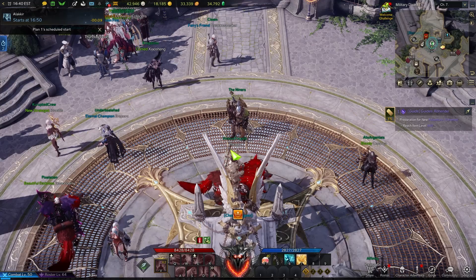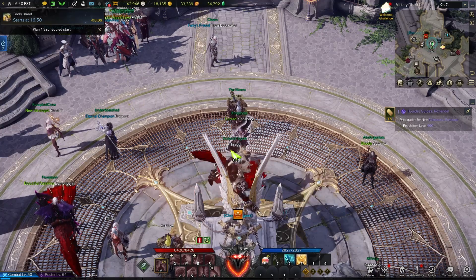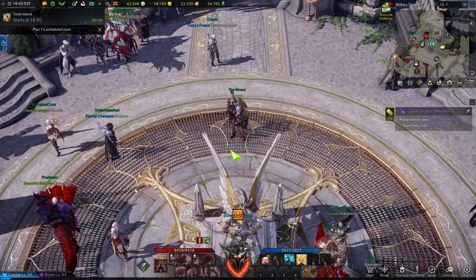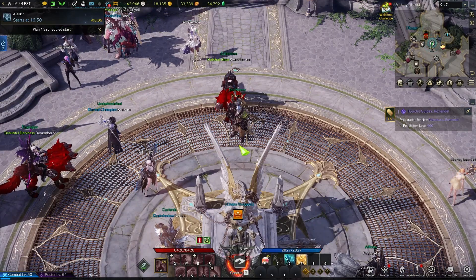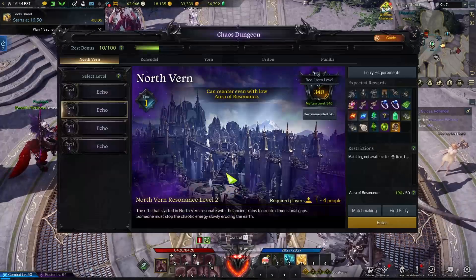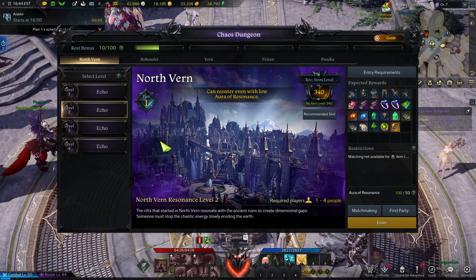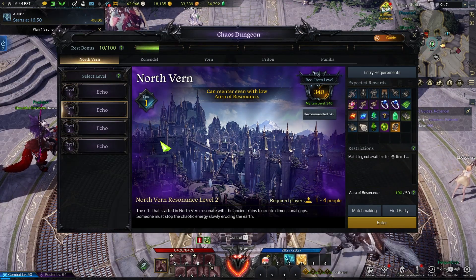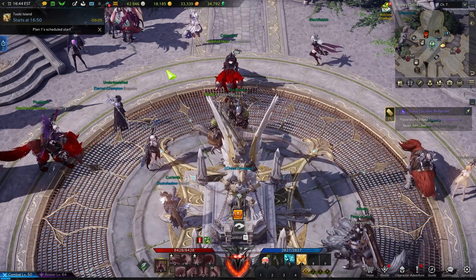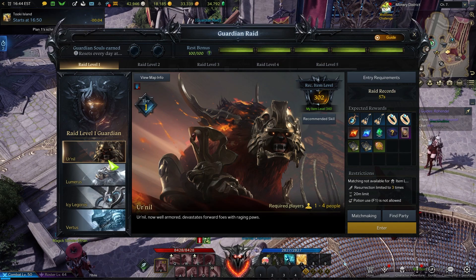I'm going to break down some ways to use your alts for casual players, mid-range players, and then hardcore players. For more casual gamers, one of the things I recommend is your Chaos Dungeons. Chaos Dungeons take between five to maybe seven minutes depending on the class, which translates to about 20 to 30 minutes a day just hopping on your alts and clearing Chaos Dungeons. If you have a little bit more time, you can also do your Guardian Raids, because they also award you with materials.